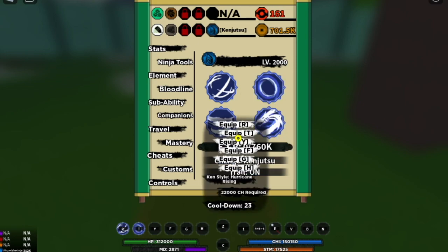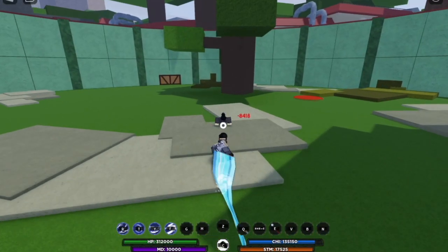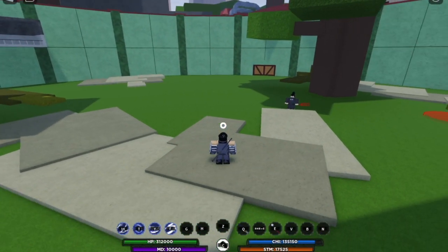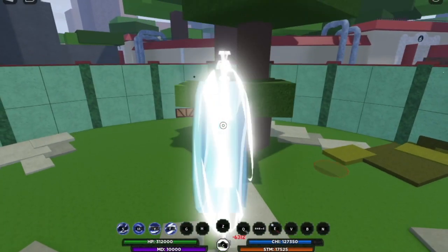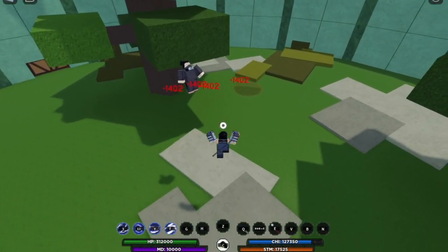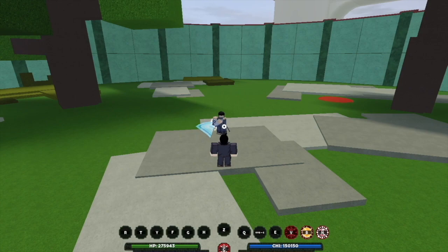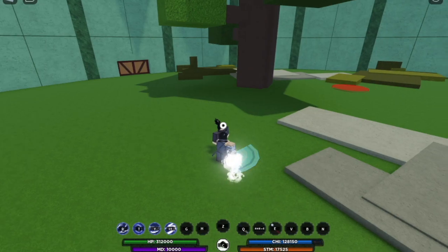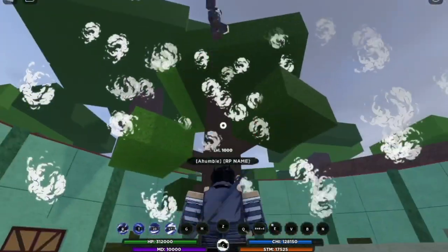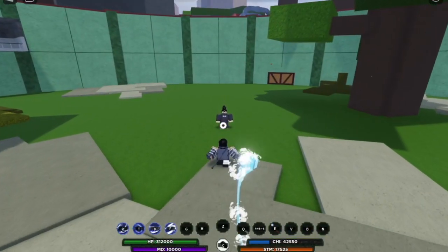I've already unlocked the Water Kenjutsu. Here are the skills — we have four skills. Why is this my favorite? Because you can use a combo here. The first skill does 30k damage. Second skill drops from 275k to 255k HP, so that's 20k. Third skill — I think that's not that strong, also around 20k.